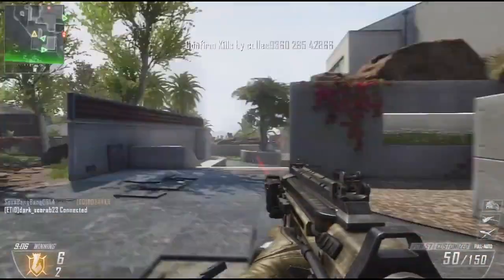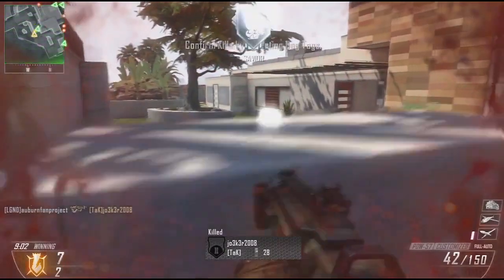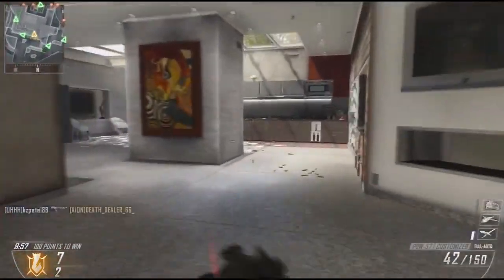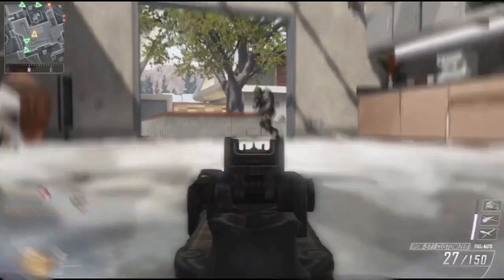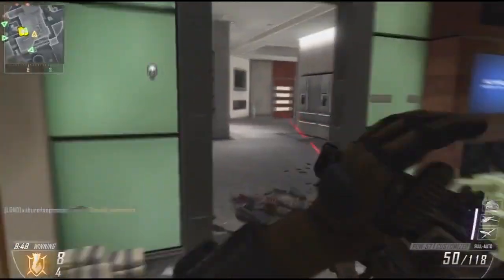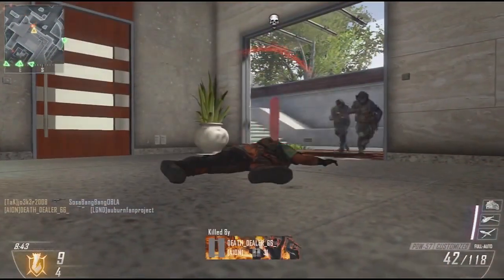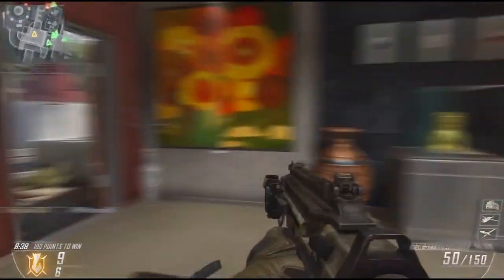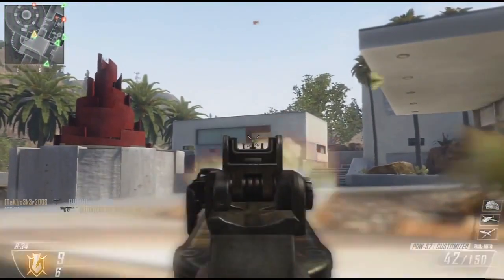Today I want to compare the differences and similarities between the submachine guns and the assault rifles in Black Ops 2, and which ones are actually better or more useful. I think pretty much it really comes down to what your playstyle is, what kind of map you're playing on, how you plan to play on that map, as well as the game mode — but you can also debate which are better for each situation.